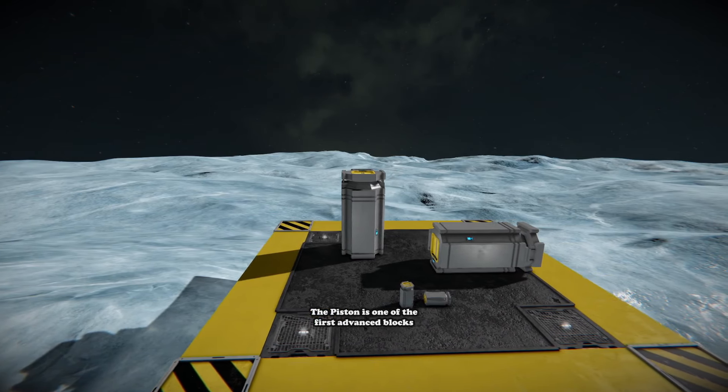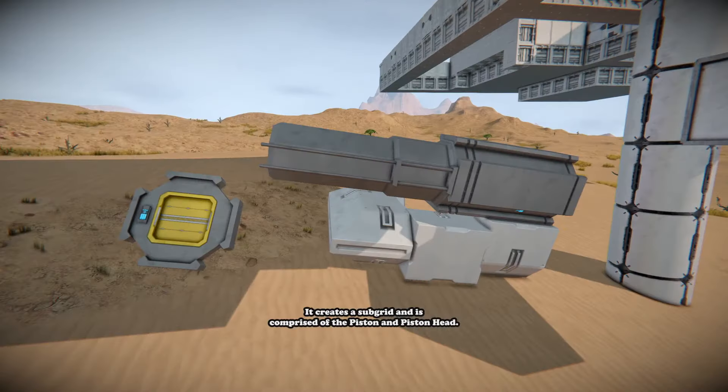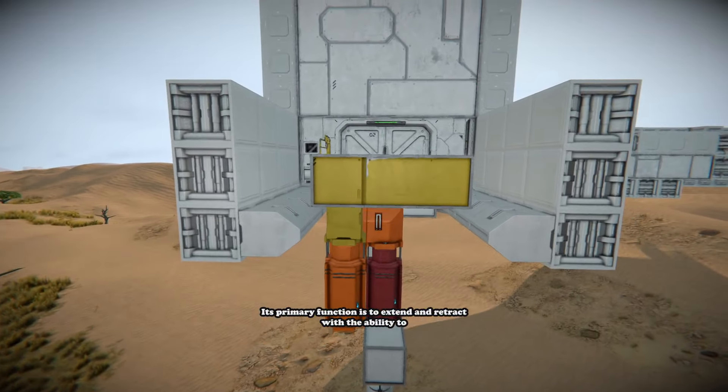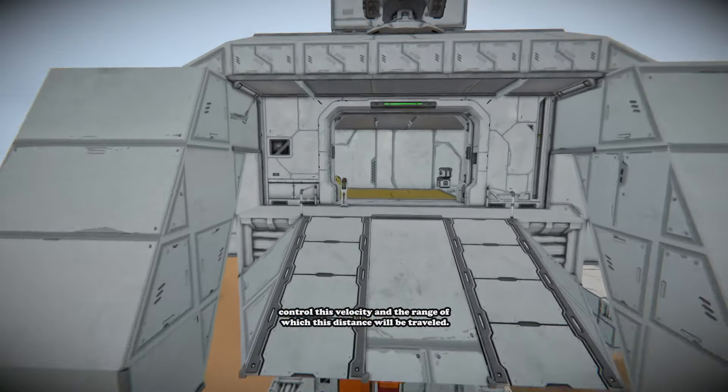A piston is one of the first advanced blocks a nascent engineer will likely use in a survival game. It creates a subgrid and is comprised of the piston and piston head. Its primary function is to extend and retract, with the ability to control the velocity and range of the distance traveled.